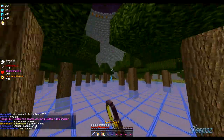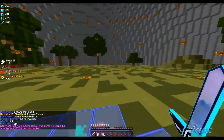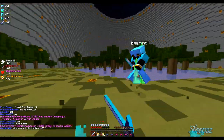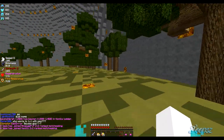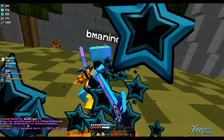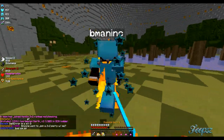All right, so this guy pearled over there — I'm gonna pearl at him, hopefully he doesn't poison pot me. Let's get in the open. You always want to hit the right side of them, and then I just throw my debuffs — I'm so used to where they're at. Just try to get around them, keep trying to strafe them.